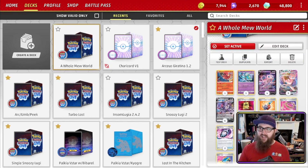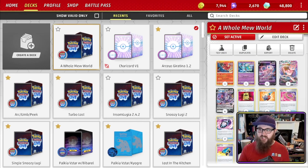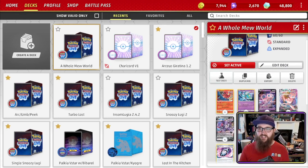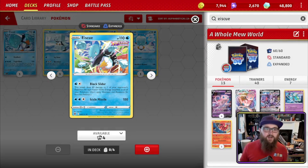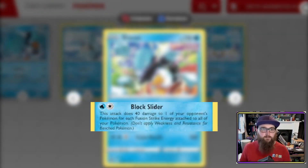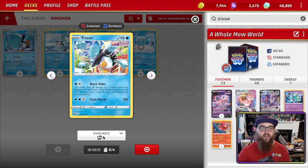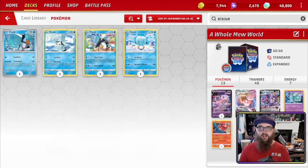I'm not much of a Mew player, but one potential addition is Ice Kyurem. Its attack Block Slider does 40 damage to one of your opponent's Pokémon for each Fusion Strike Energy attached to all of your Pokémon — up to 160 damage. It's a nice snipe to take out Spirit Tomb, small basic Pokémon on the bench, or anything that could be an issue. I think it's a very good tech option. You might see Meloetta and Ice Kyurem together, maybe dropping Oricorio, or honestly all three could be in the deck.